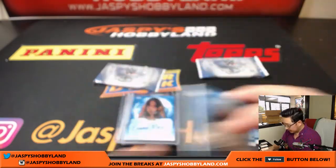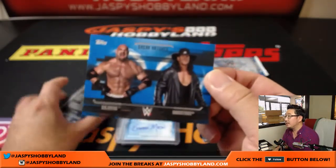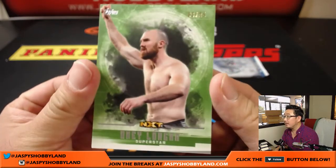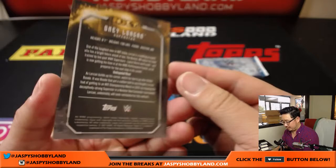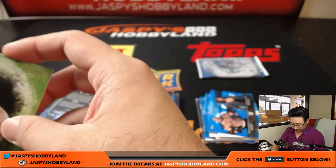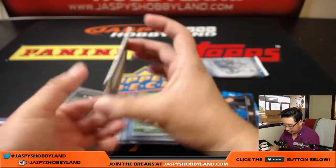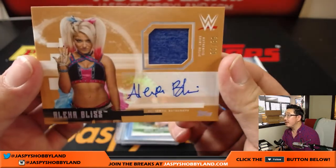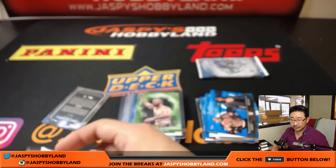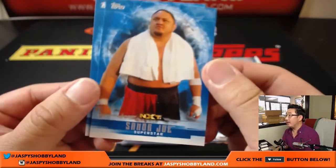And Carmella. Pack one. Dream Matches — Goldberg and Undertaker. We got a 3 out of 25 on Lorcan. And your jersey autograph is Alexa Bliss, 39 out of 99, complete with Authentic Shirt Relic. Nice. And Samoa Joe. James Ellsworth.